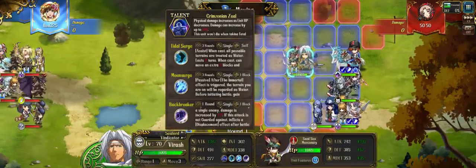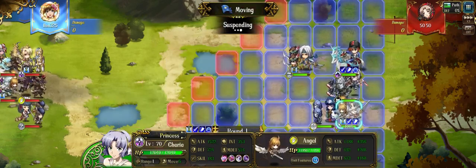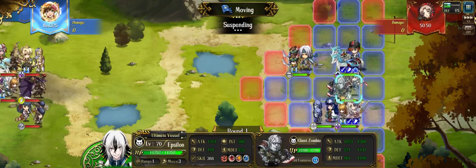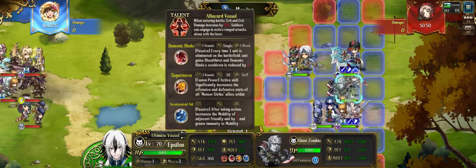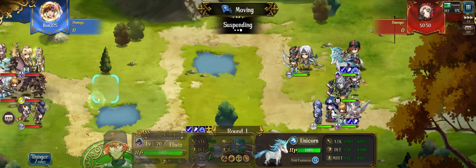I have Virash with Backbreaker and 3C, Cairo with Gospel, Sherry with Shadow Raid, Pepsi — I opted to bring Accelerated Aid this game — and Elwin with Force of Will.